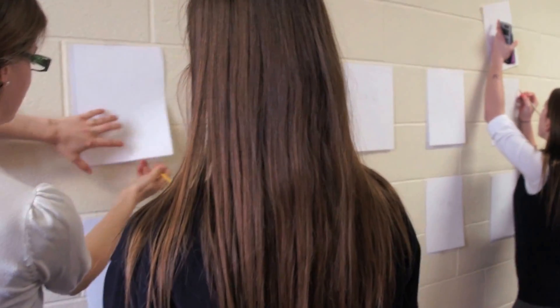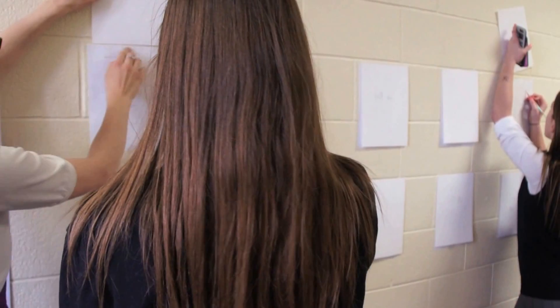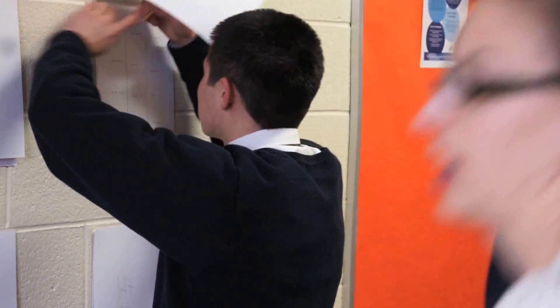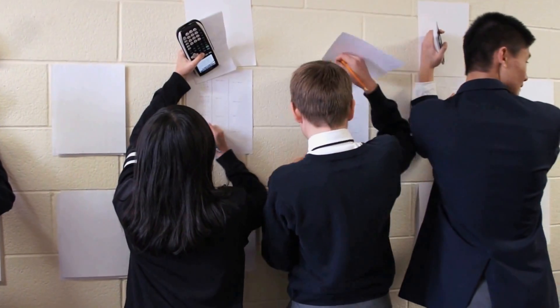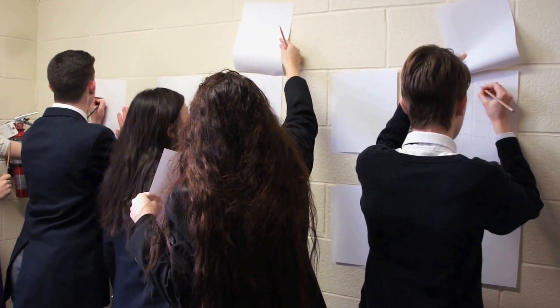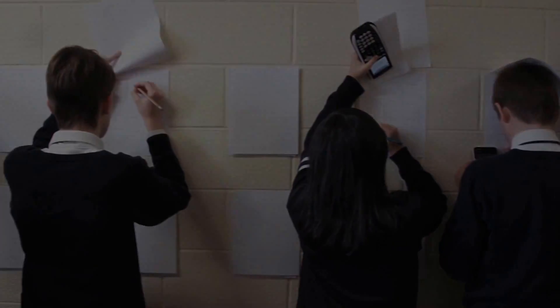Factor any one of these — any one. Okay, and then you're going to tag the next person on your team, and they're going to come and do another one. You have to get five correct. Yeah, you can only answer one at this stage. Are you a new team? Are you the first person for the team to go? Okay, come down here. Are you a new person? New? Okay, come down here. Put your name on here — that's your group's paper. Okay. Factor one of these, any one you want.